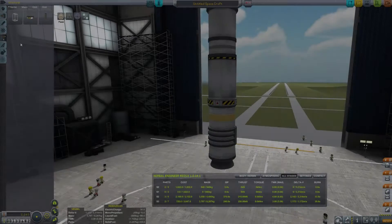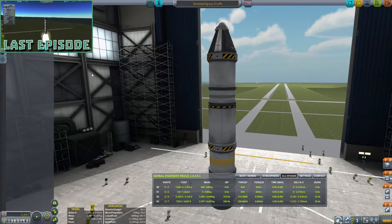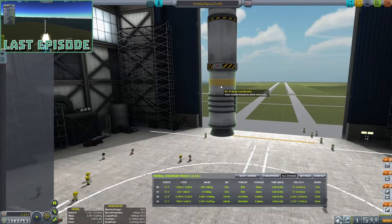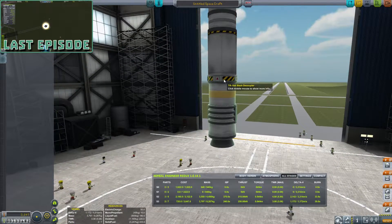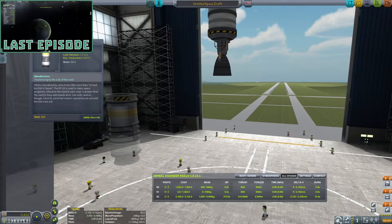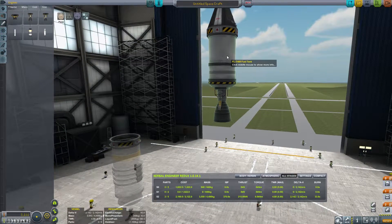All right, getting to the sky. How do we want to do this? Well, we have a part limit. I mean we can probably get to the moon frankly, but this probably wasn't gonna get us into orbit, but it got us pretty close.